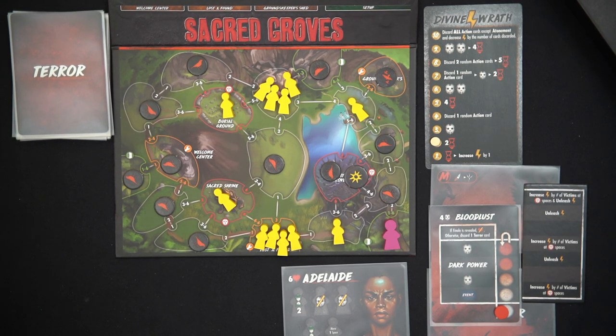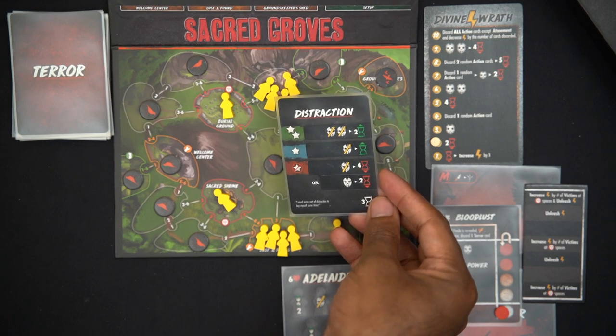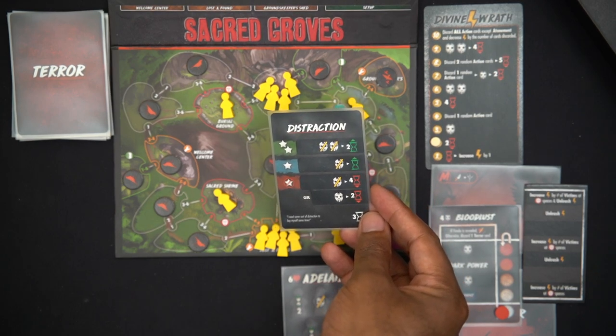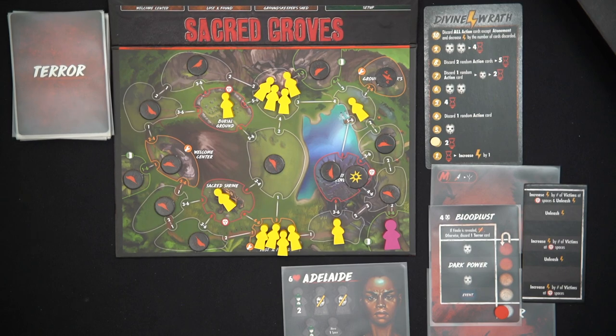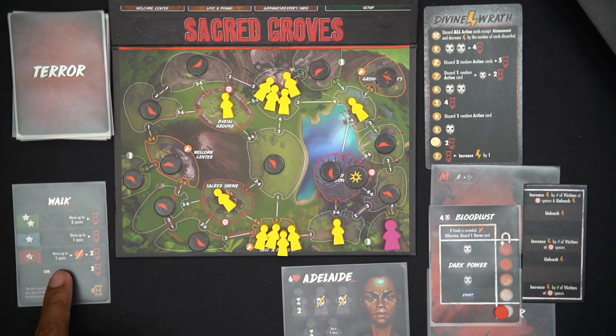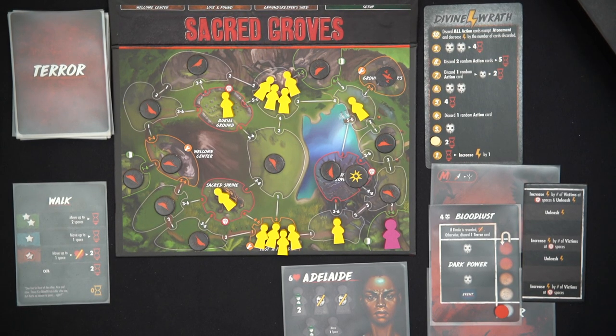The first thing I'm going to do is play my first card. I'm playing Adelaide and there are two ways for me to reduce horror. Part of me wants to try to get as much time as possible so I can get the Distraction card. With Distraction, if I get two successful rolls, I reduce the horror by two and get two time — that's pretty nice to focus on while I have some time, but the birds are a burden.